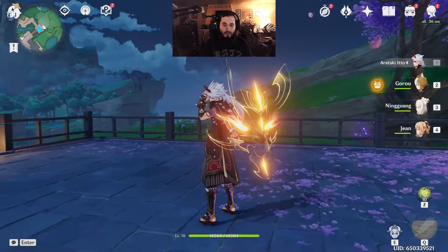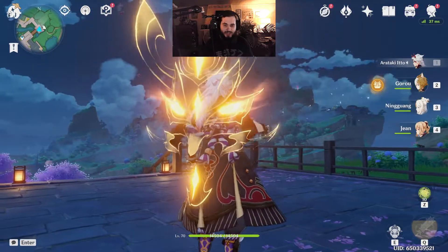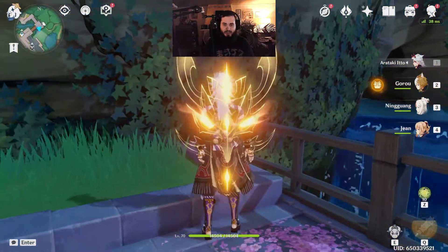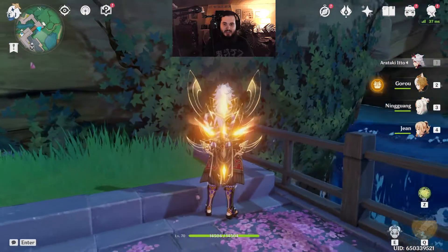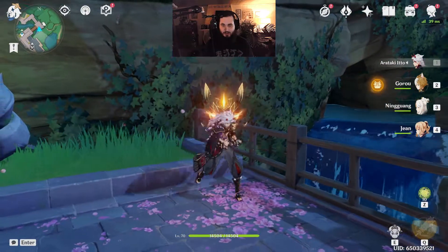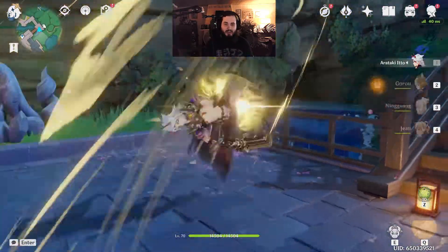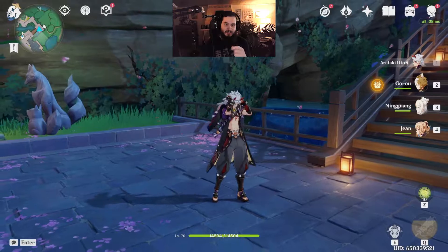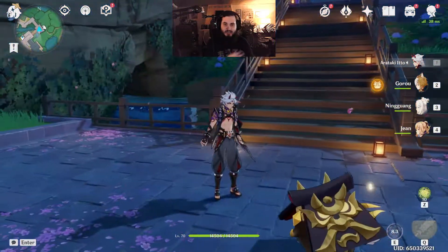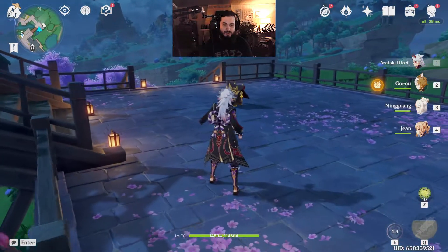You have to do the full combo. And arguably his best point is his charge attack. Ito has a passive ability where he gains stacks. If you hold the charge attack without any stacks, he just does a strong attack that winds up. However, if he's got at least one stack, he can do a charge attack into a downward plunge for good damage. The more stacks he has, the longer his combo goes as you hold down the charge button.